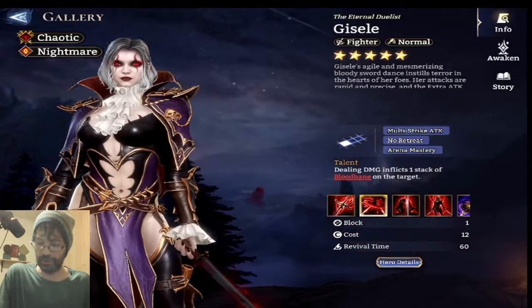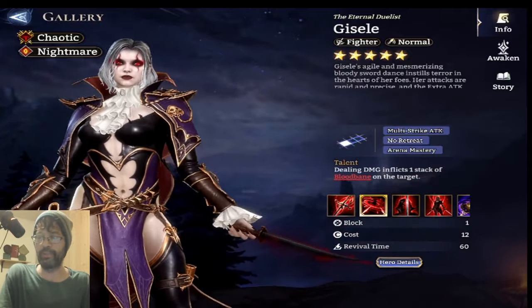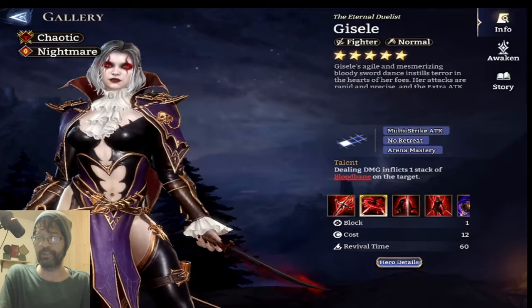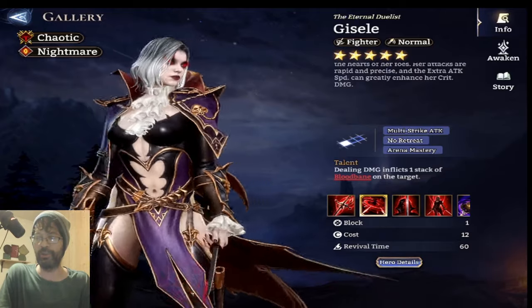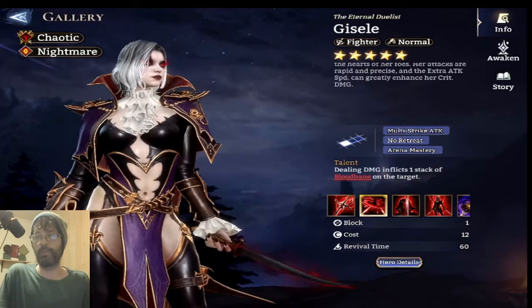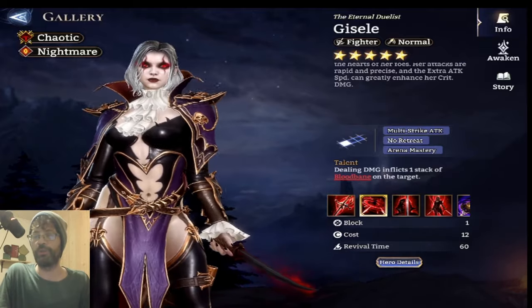Giselle is a Fighter. It says her agile and mesmerizing bloody sword dance instills terror in the hearts of her foes. Her attacks are rapid and precise, and the extra attack speed can greatly enhance her crit damage. I want to point out that when we go into her kit, you'll see it's really cool that Moonton is introducing new mechanics to the hero kits.